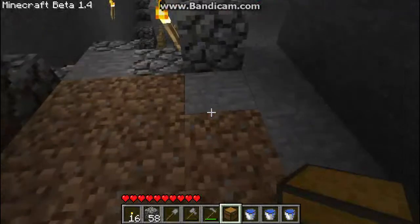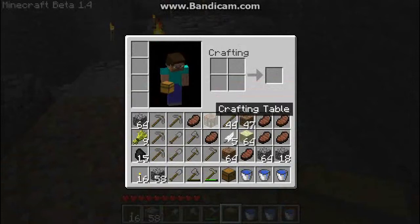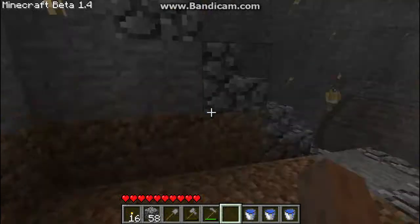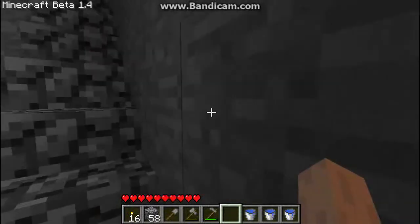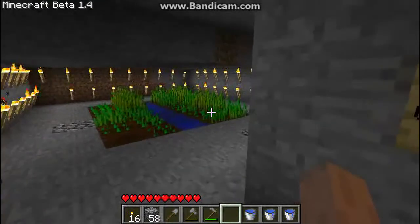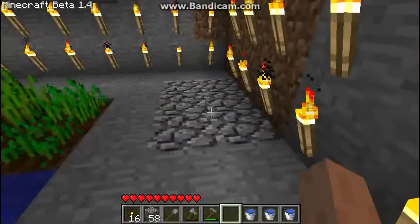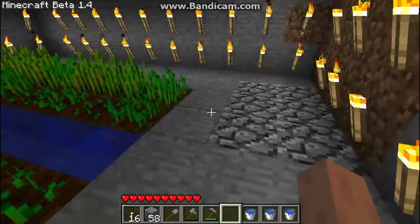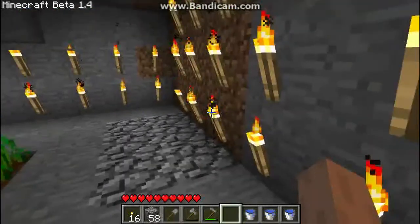A crafting bench — I would more than likely use it down here more than anywhere else, so I'm going to set that there. Going back up to the garden area. By the way, this underground trick also works with trees and anything else you grow. But with trees you need a lot more space vertically, and you can only plant them about one sapling every five squares of dirt, because they need that much room to grow.